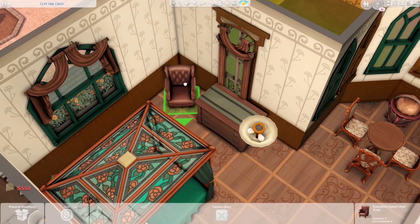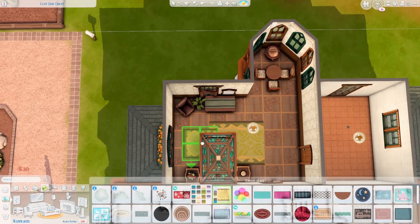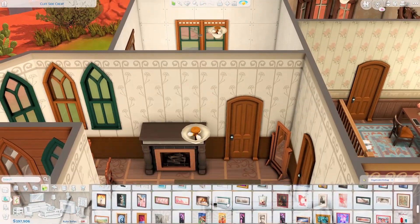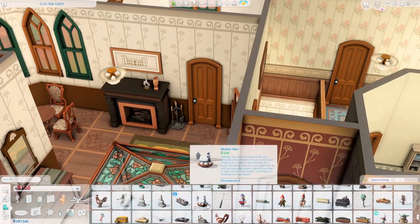This is actually the master bedroom, and it has this kind of tower thing. This is my first ever build that has a tower — I've never built anything with a tower before — so please do let me know what you think of it!